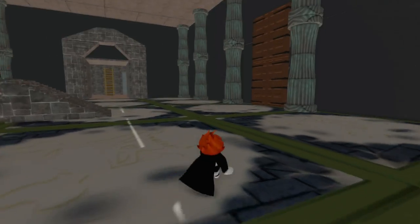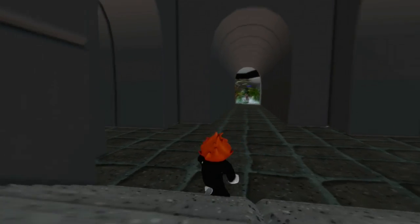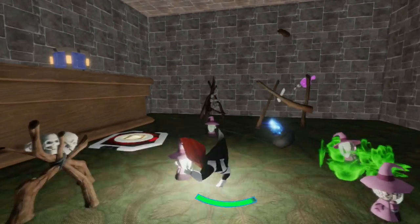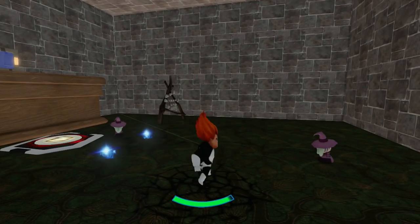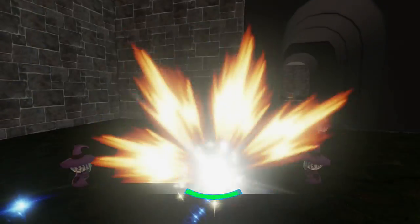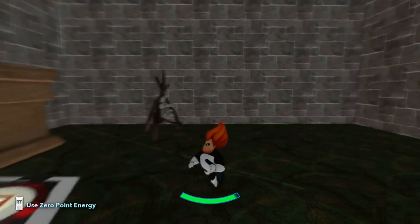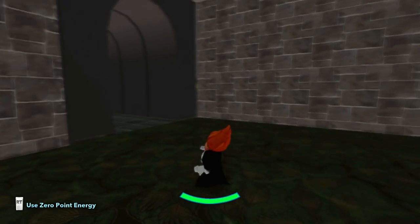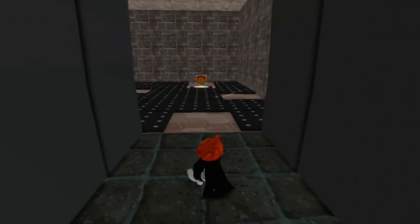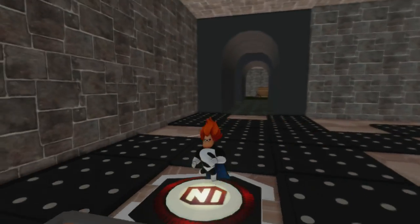Let's go to the right and through these double doors. Oh, look at this — it's a trap! There's number three. Here's number four — watch out for the spikes! Jump, jump, jump, jump — there is number four.